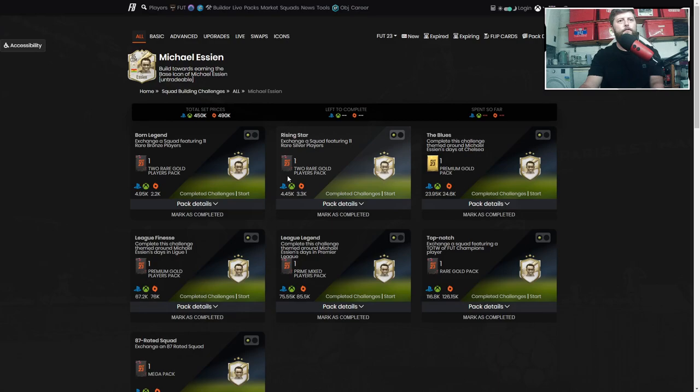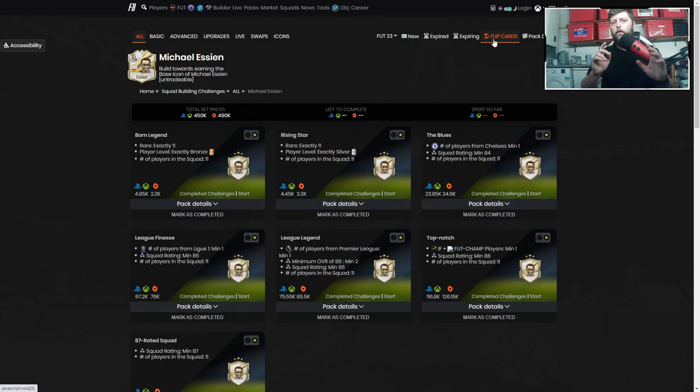So going into our man Essien, let's jump straight into these SBCs — 450k is what he's coming in at. If you have not seen Icon SBCs before, the first two requirements are 11 rare bronze and 11 silver rare. Even if you do not want to finish these SBC icons, go and finish these two because you get two gold rares on both of them for just 22 rare players from bronze and silver rarity — easy as you like. Put in your untradables, put in your absolute lowest of lows. You get yourself two packs that are tradable and have the chance of a big boy walkout — very slim, but you've definitely had the chance.